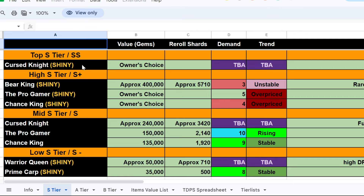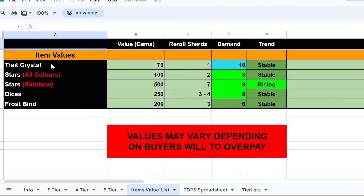The Shiny Cursed Knight price is to be added because not many people are selling it right now — they'd rather wait until it becomes more popular, so you can't trade it yet. The Bear King is honestly the second best and goes for approximately 400,000 gems or 5,710 re-roll shards. Demand is low because Bear King isn't very popular — it's really hard to get and not worth it in my opinion. Pro Gamer and Chance King are overpriced.